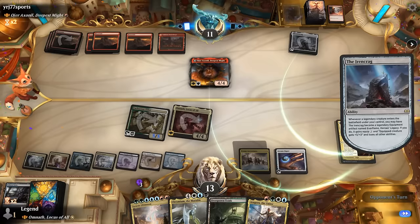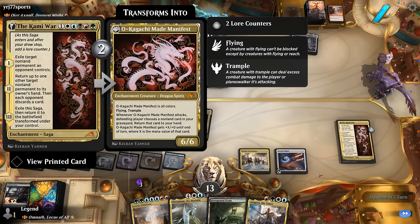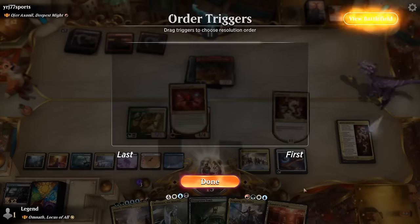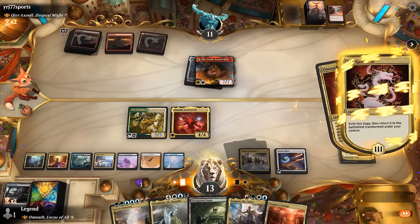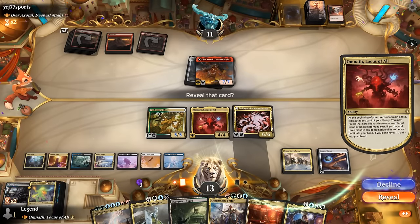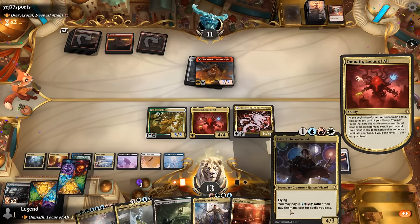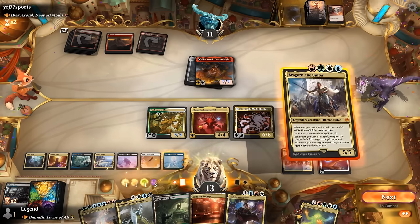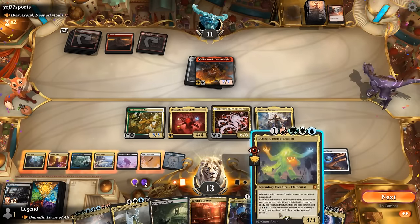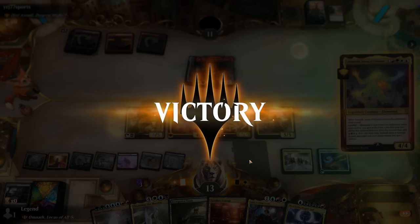Next turn we can certainly end things, especially with a hasty Mantis Rider — we don't often get to attack with it. That's going to trigger Ascendancy as well and we even get to add extra mana. We cast Aragorn, we've got an embarrassment of riches, and our opponent explodes. Sweet — on to the next one.